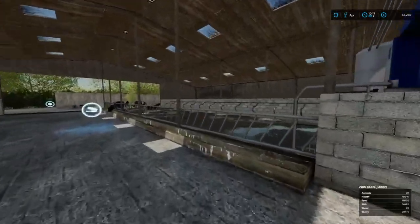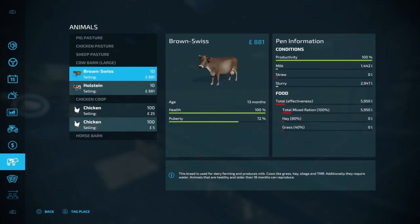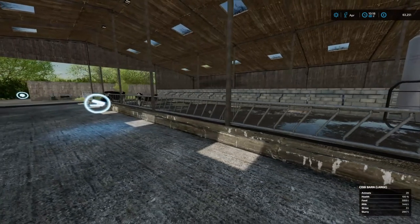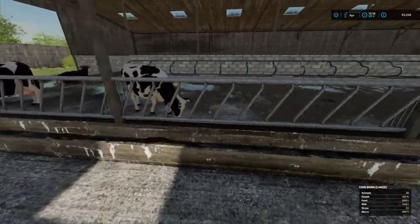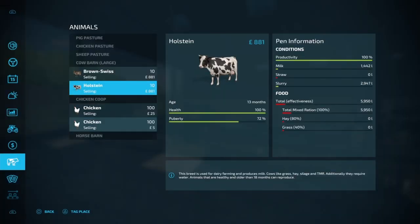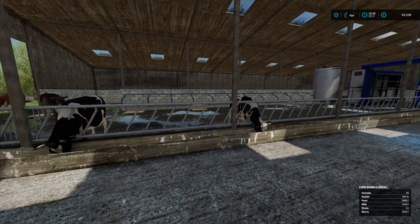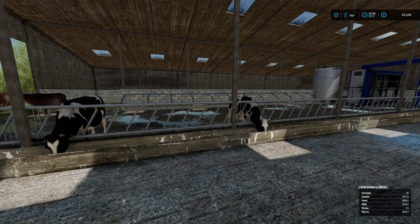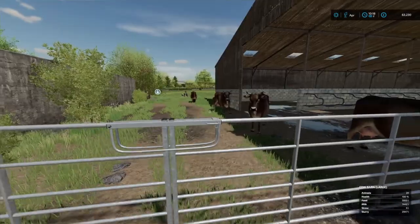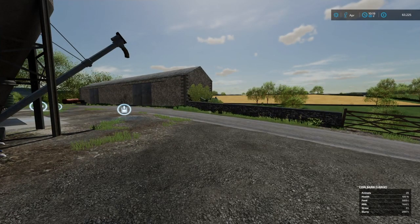If anybody can tell me how to get straw into the cow barn, please let me know — it is asking for straw and I'm not sure how. As I say, I've never done cows before so we're really diving in deep here. I know there's a feeding trough but it doesn't ask for water. It's definitely asking for straw though. Leave it in the comments down below, and if you like the video please hit the like button — the cows are telling you to! I'll hopefully see you guys in the next one — bye for now.